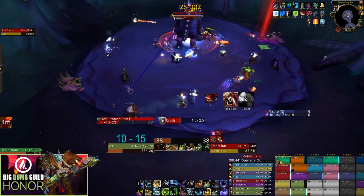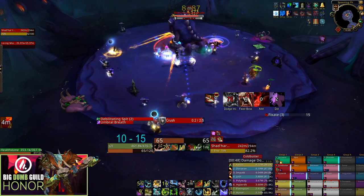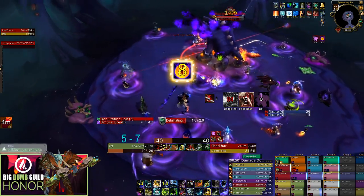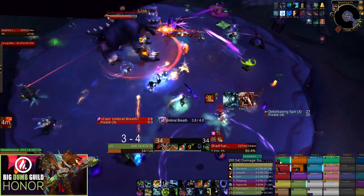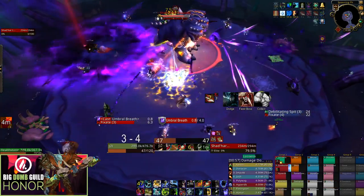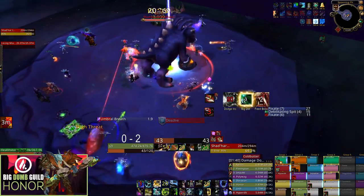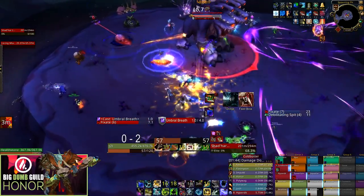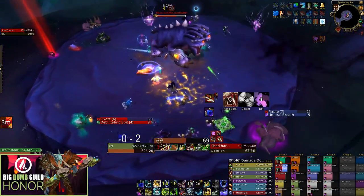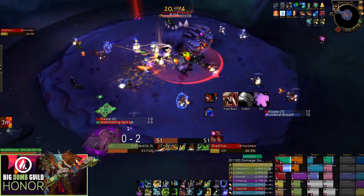In phase one, simply DPS the boss, dodge the puddles, and feed every other Tasty Morsel to reset his Hungry stacks. For ideal push timing, aim to push the boss to phase two around a minute fifty or faster — if you hit that window your raid's DPS is most likely on track. After pushing, wait a little bit and bloodlust at two minutes so all your two-minute cooldown classes have their abilities back up.